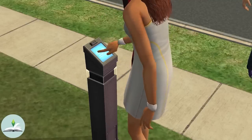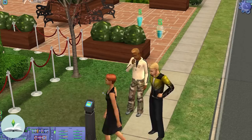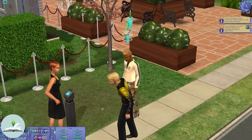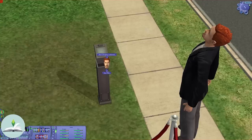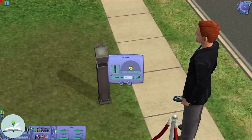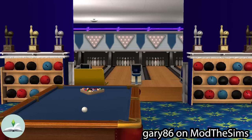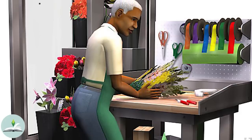Do you guys remember the Electrono Ticket Machine from The Sims 2 Open for Business? After starting your own business, you could place the machine on your lot and start charging people to come in. Depending on the amount of expansion packs you had, you could really make whatever you could think of that would require an entry fee — like a bowling alley if you had Nightlife, or a florist workshop if you had Free Time.